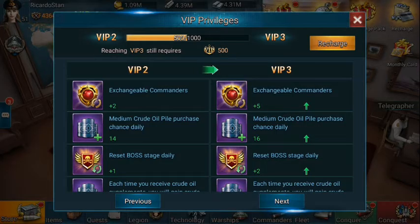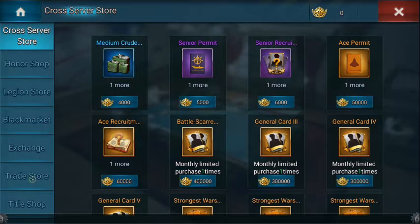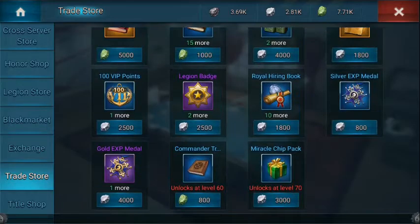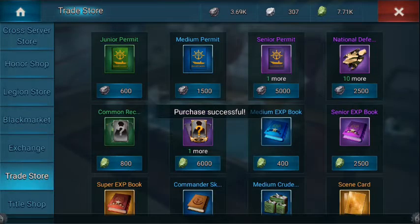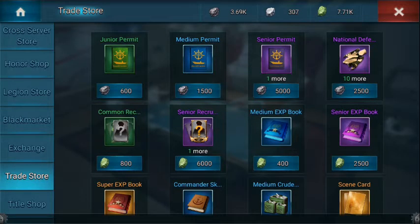Anyway, you get the points. Spending it via the logistics chief, then the trade store — right there you see the VIP points. I've got 2.18k of whatever I need for the VIP points, so we're going to buy. There you go — that's how I'll get the VIP points. And eventually it'll give me the appearance of being very heavily pay-to-play, and I'm very much not.